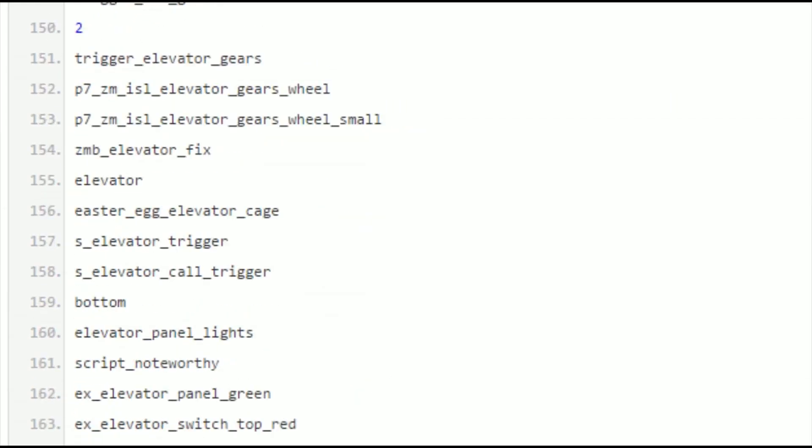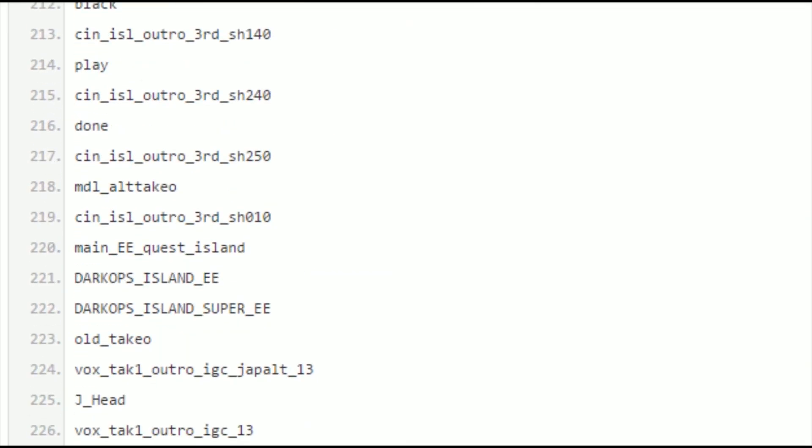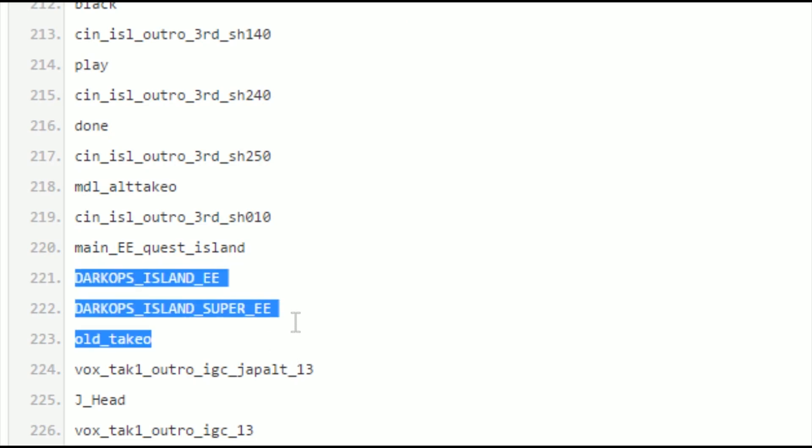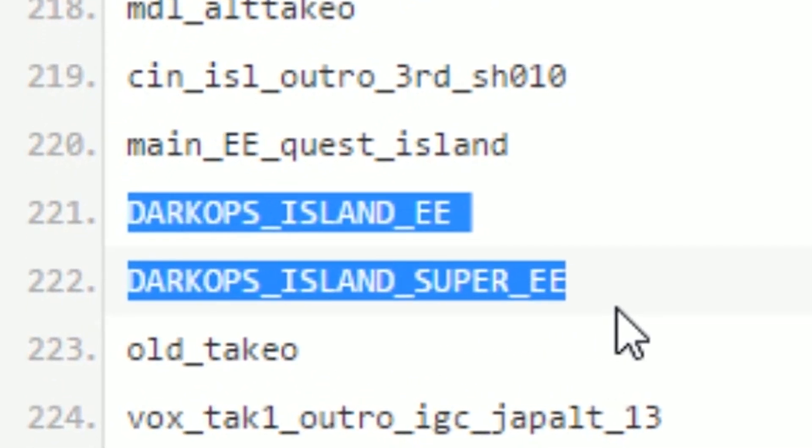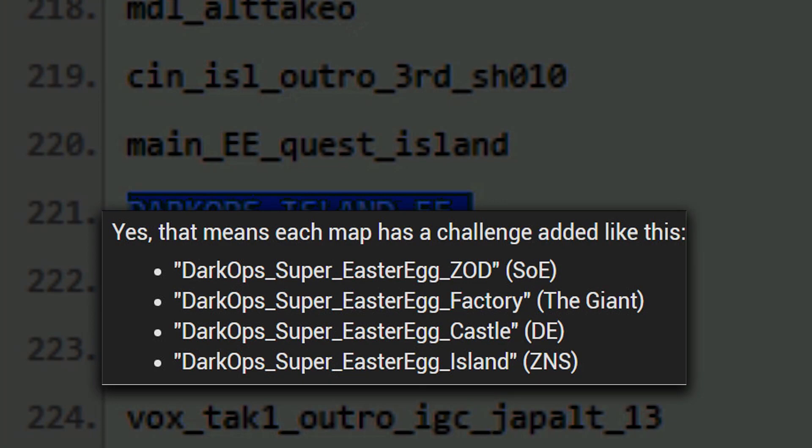He said multiple times — in fact, starting four months ago with the Zetsubo no Shima map — he cracked open the code and showed that he noticed two entries called 'Dark Ops Island easter egg' and 'Dark Ops Island super easter egg.' He made another post later, link will be in the description below. Every map now has a Dark Ops challenge added to them, all labeled almost identically, and the name couldn't be any more convincing of a large cross-map easter egg. Every map has a challenge named 'Dark Ops super easter egg' with map-specific names like ZOZ, Factory, Castle, and so forth.